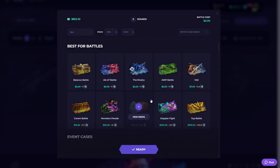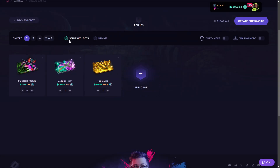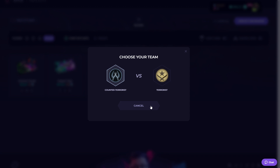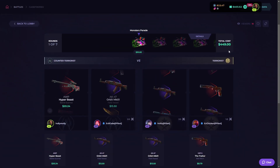I want to do Monster Prize for five times, one Top Battle, one Doppler Fight, and two Counter-Terrorist cases. I'll choose Counter-Terrorist. It's a 400 to 450 dollar battle.